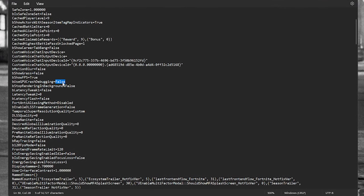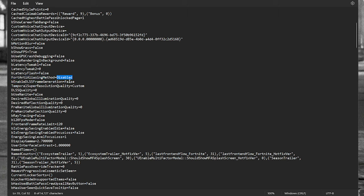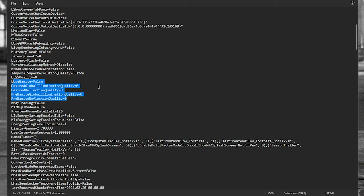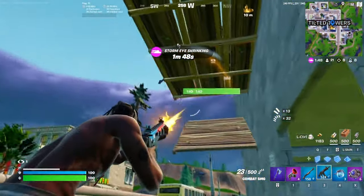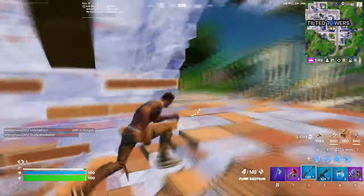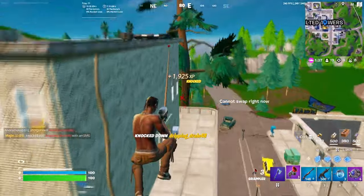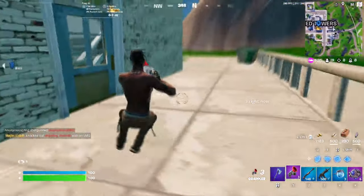Make sure 'Use GPU Crash Debugging' is set to false. 'Stop Rendering Background' is set to false. 'Fortnite Anti-Aliasing Method' is on disabled. 'Enable DLSS Frame Generation' is on false. 'Temporal Super Resolution Quality' is on custom, set to zero. That is DLSS quality. This kind of saves you having to switch to DX11 to change settings, because when you use performance mode, your DX11 settings still matter.